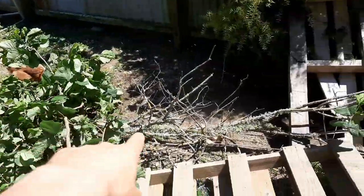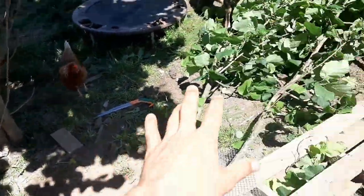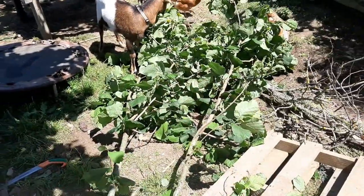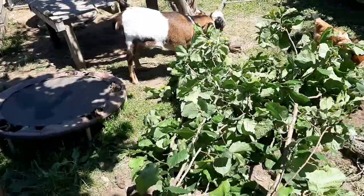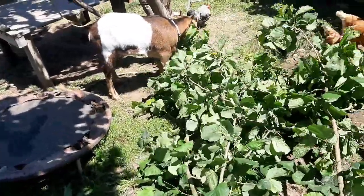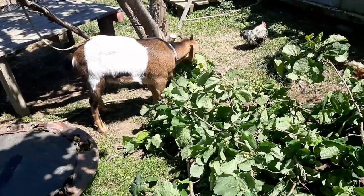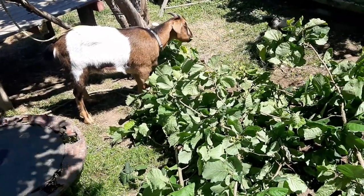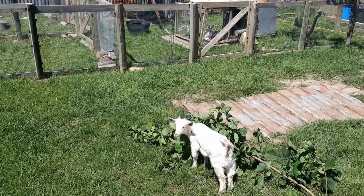I took down that branch and one of these branches - it's a pretty big branch from a hazelnut tree. Georgie loves it because he loves the hazelnut leaves and would be munching on that, but I don't want him to get bloated so I'll only let him eat a little bit and put the rest aside for him to eat slowly over time. Stormy's eating some too - her first time eating hazelnut and she's loving it.